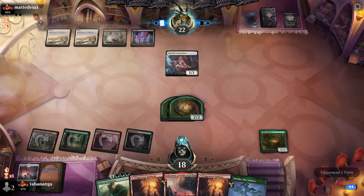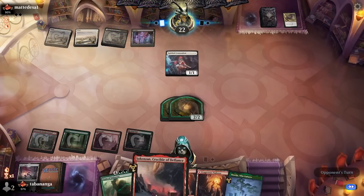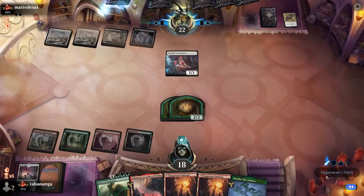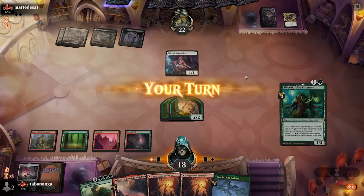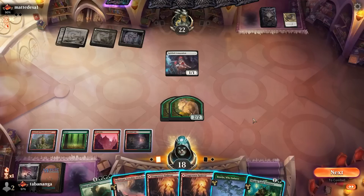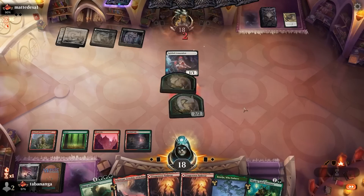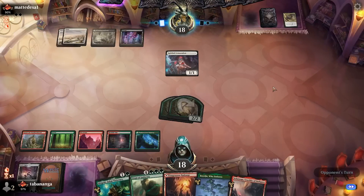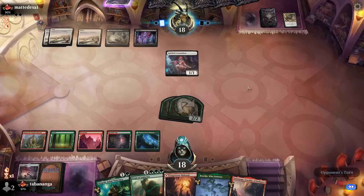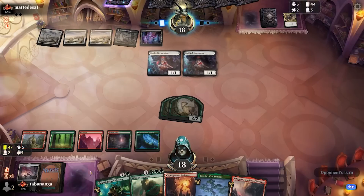No matter what — Wandering Emperor, Meathook Massacre, Vanishing Verse. Fine by me. In this matchup I'm going to bring in the Bankbuster and the Tracker. For the toll — is that a Starnheim Unleashed? That'd be really scary. I can make some 1/1s and attack, but that's a little bit overly aggressive, especially if they have a Meathook. I think I'll just pass the turn and then likely activate end step. I've got Shigeki too — draw some more stuff.